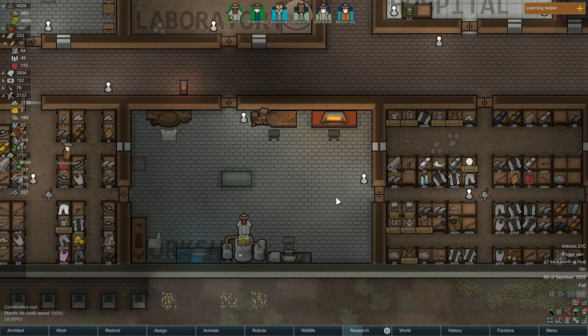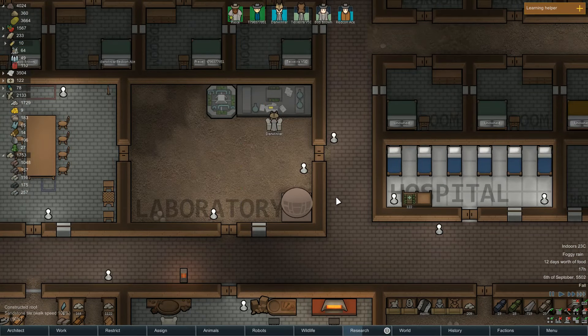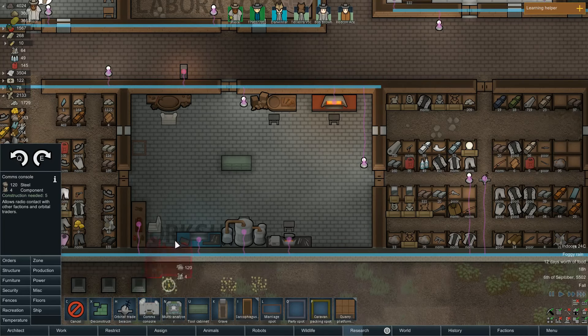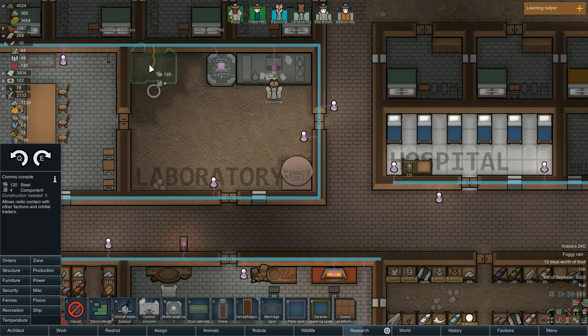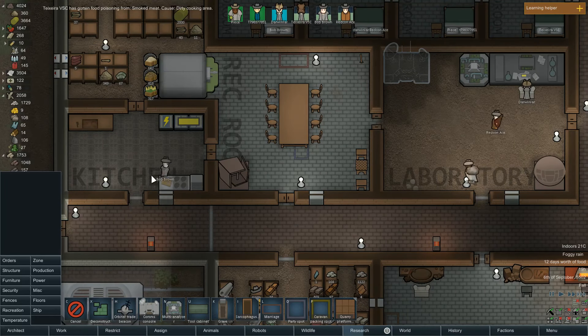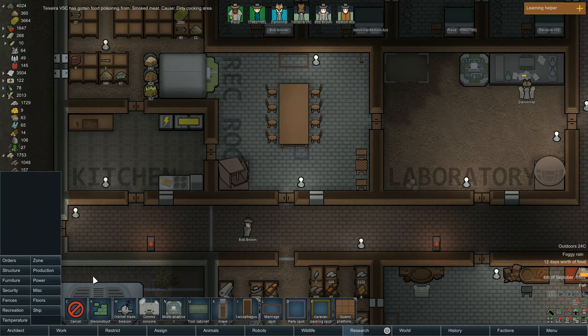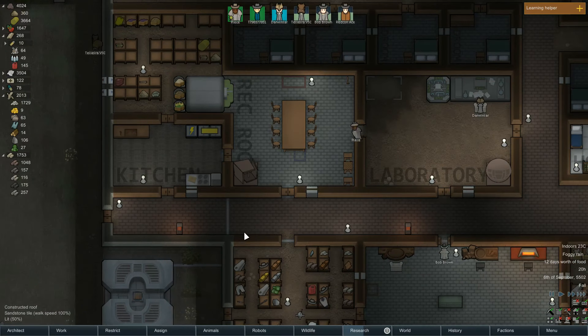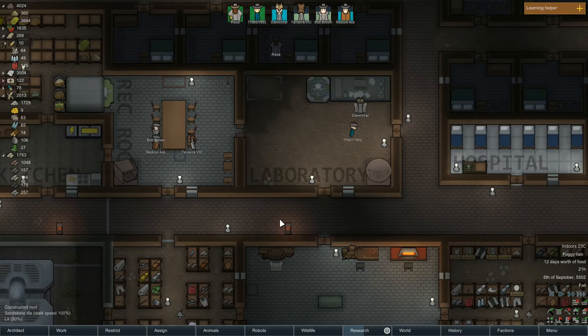We don't have a communication area though. We need a comms console — that's what I need. Let's go ahead and build that right there. It's using up a lot of steel. The cooking area is dirty. It's as clean as it can be right now, although we have sterile materials — we could rip out this floor and put in sterile material. But it takes a lot of silver and steel. Maybe when we're doing a little better on steel. Teixeira is just so prone to food poisoning. I hate it.